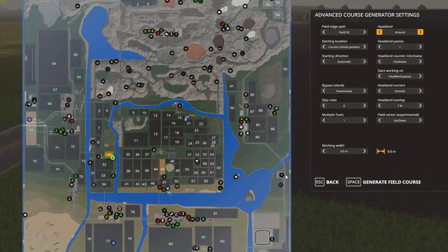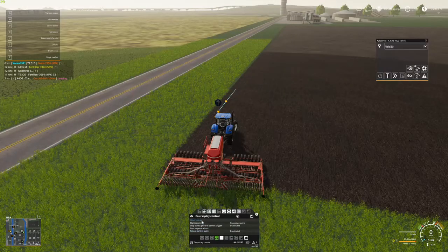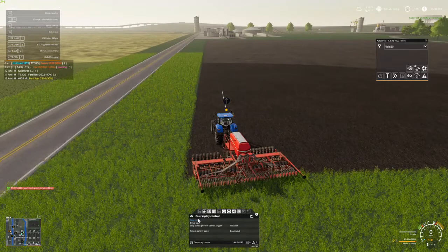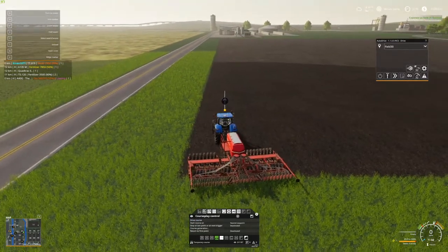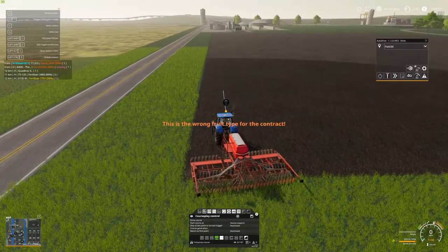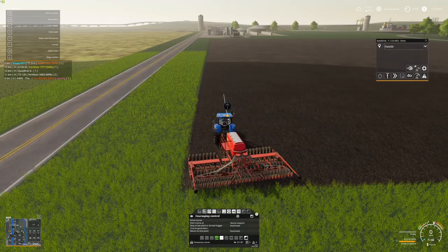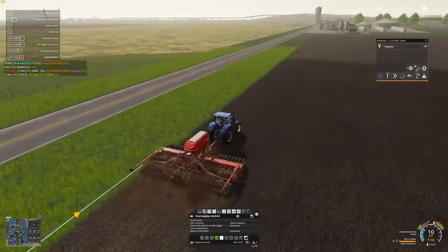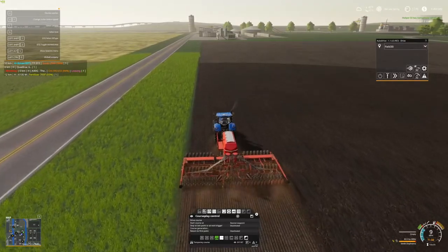If you haven't used AutoDrive, I'll start from the beginning and give you guys a quick tutorial, at least until I get my proper tutorial made. You have to have fertilizer in there if you want to use CoursePlay, and I need soybeans for this one. Let me show you how to start from scratch with AutoDrive.